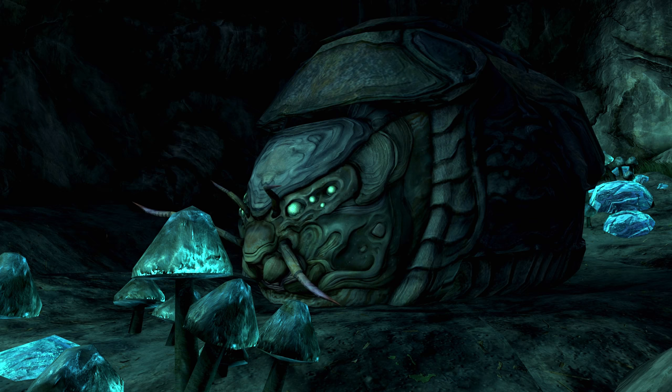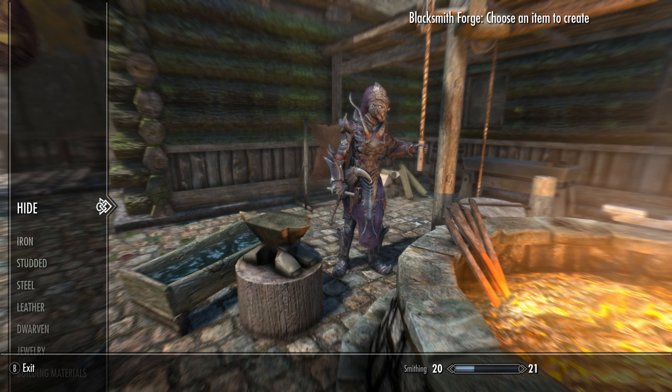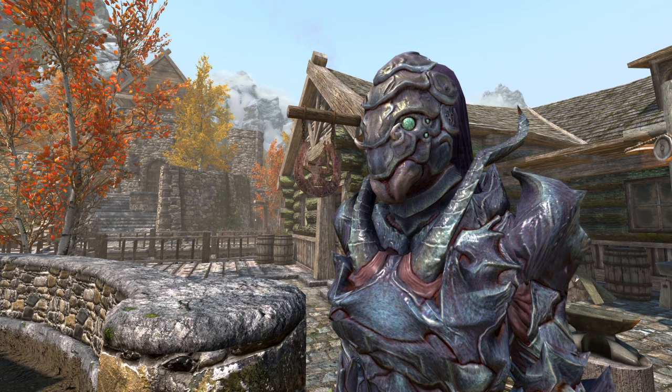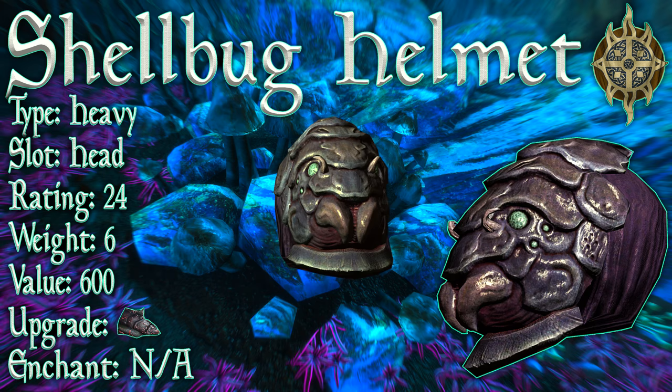Now, as you only need two Shellbug Chiton to make the helmet and one to upgrade it, you technically only need to find and mine one Shellbug to be able to craft and upgrade the helmet. Once you've got the reagents, all you need to do is head to a blacksmith's forge and craft the helmet, which requires two Shellbug Chiton and two Iron Ingots. Once that is done, you have yourself one Shellbug Helmet.